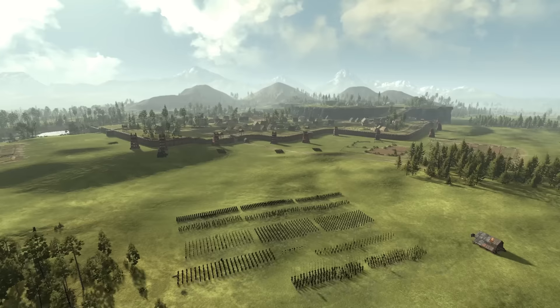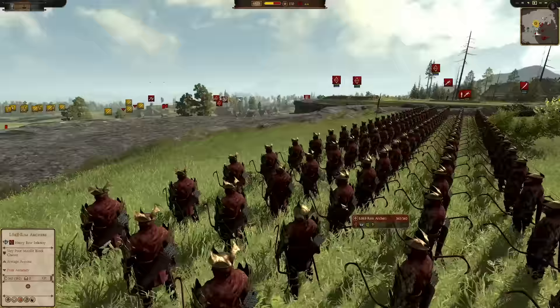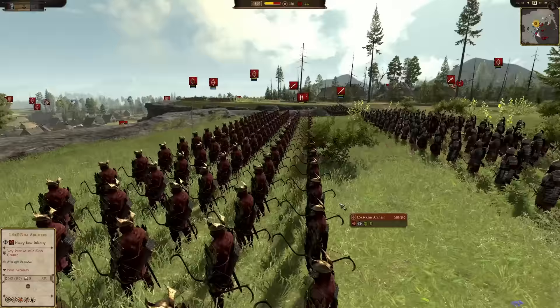Just look at this settlement. It looks awesome. You've got this huge cliff right here and a road that goes up it. It's going to be absolutely brutal for the attackers to get through this defense, but we'll see how they do it.